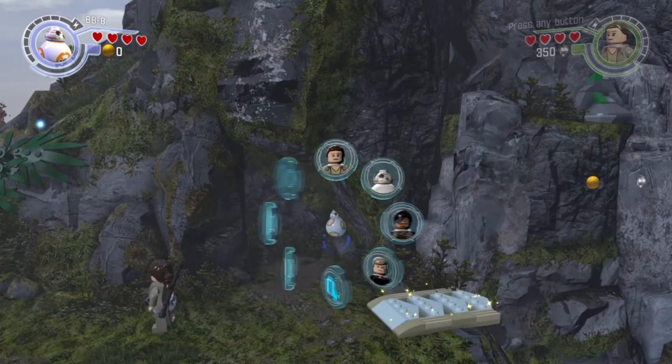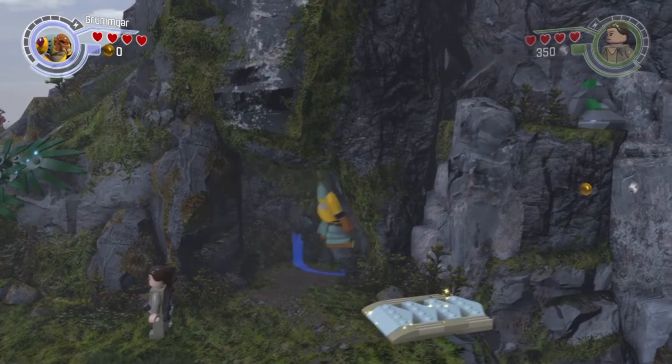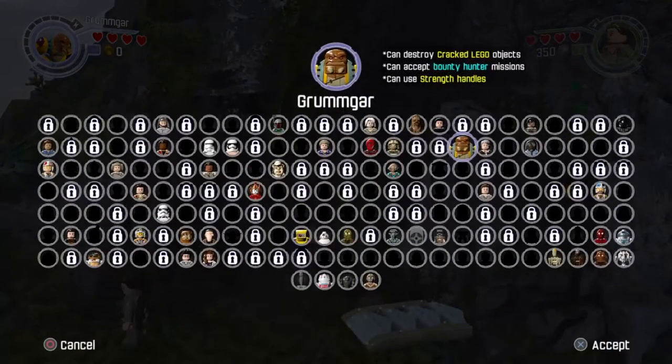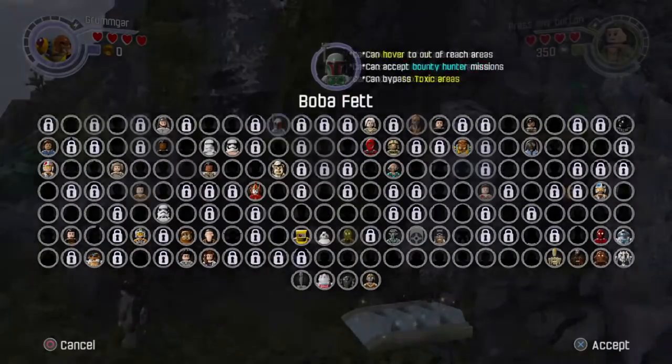Step two: choose a large character, which in my case is Grumgar. Notice how you're halfway in the wall — now simply just inch to the side a little bit more, and be careful because you will fall under the map.